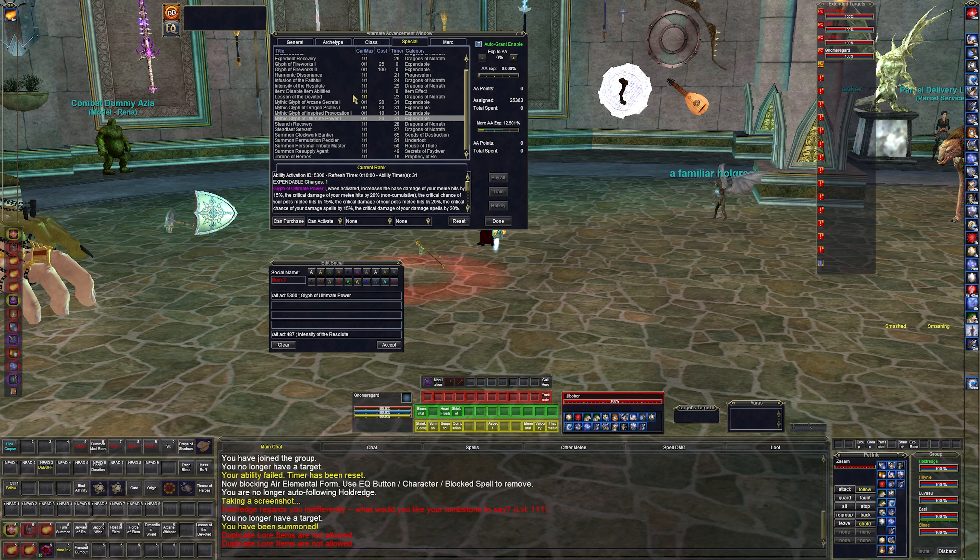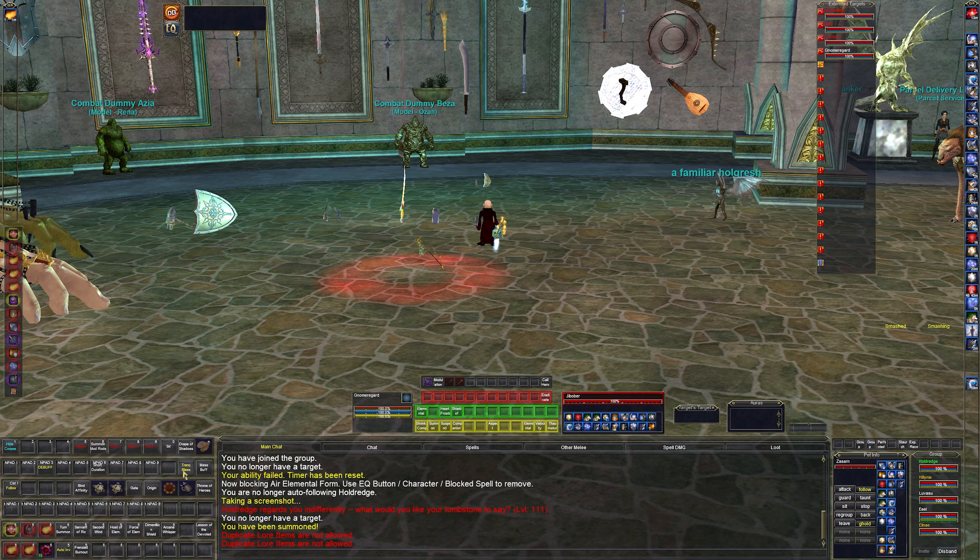Glyph of dragon scales makes you pretty much god-tier — you can take anything. When we fight something like Zalandikar for the first time, I'll pop a glyph of dragon scales and then ultimate power on everybody else. Five minutes of near invulnerability — I should be able to kill the mob if I can get enough damage out. Intensity of the resolute is just another burn. Then I have a debuff button — I've moved all my characters to a single debuff button.